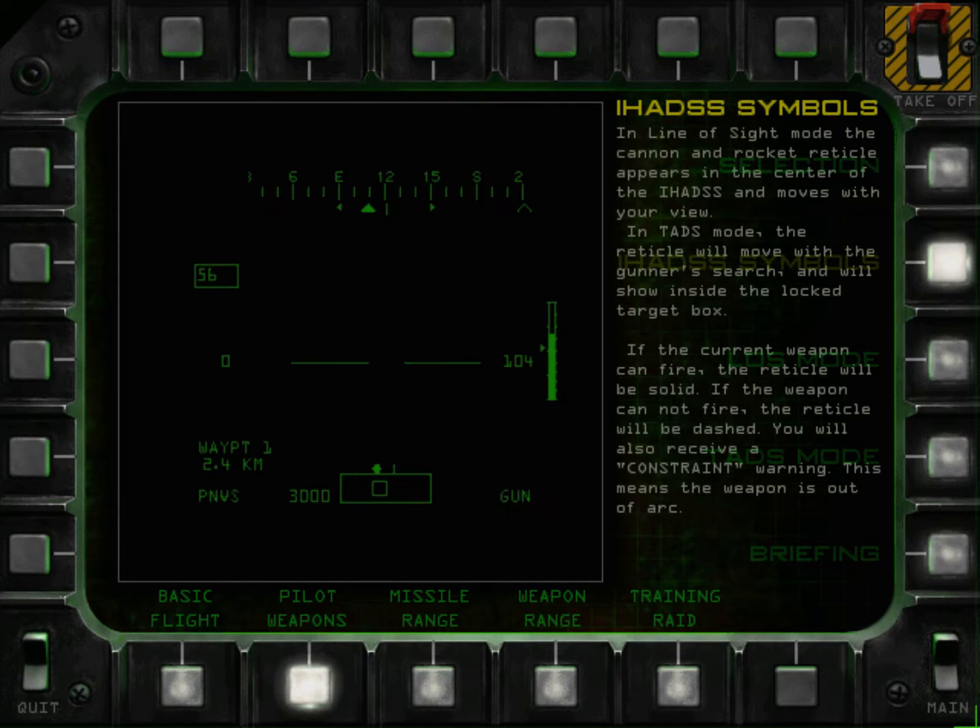There is also an aiming reticle for each weapon type. The cannon uses a small crosshair. The rockets use an I-beam. The anti-tank missiles use the gunner's target box. And the air-to-air missiles use a small diamond.